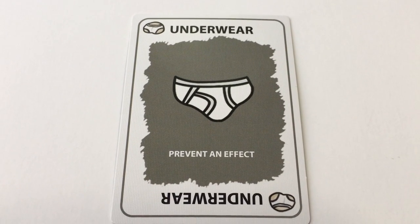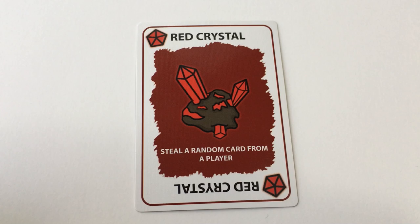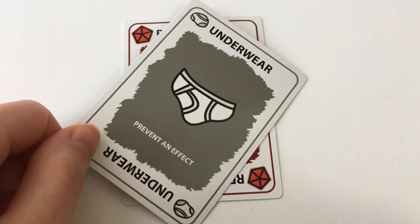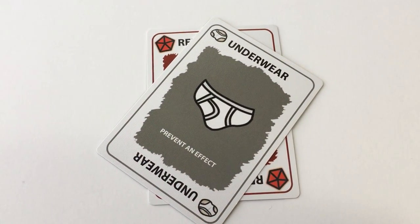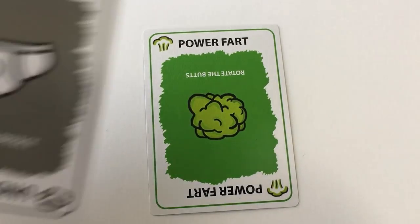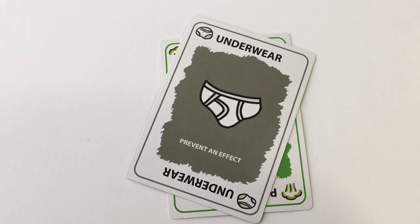Underwear cards can be played at any time on anyone's turn in order to prevent an effect that involves you. For example, if someone tries to use a red crystal to steal a card from you, you can protect yourself using your underwear card. Or if someone wants to rotate the butts with a power fart, you can use your underwear to stop your butt from rotating.